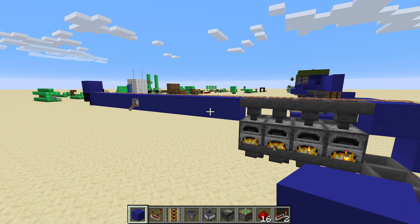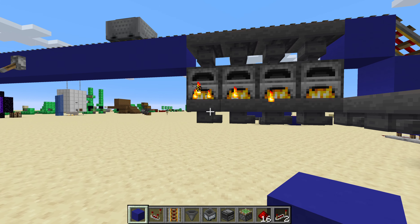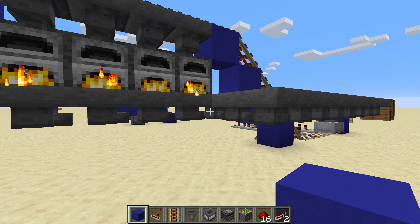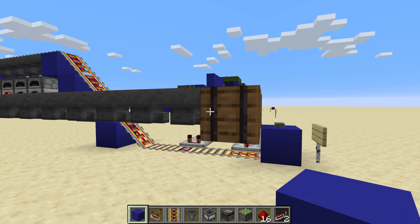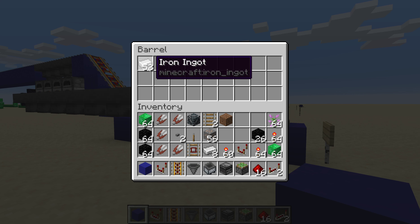The next major part of this is the item return, which is super simple — you just have a row of hoppers feeding into each other, and they head back to the barrel. As you can see, we've smelted up 52 ingots already.